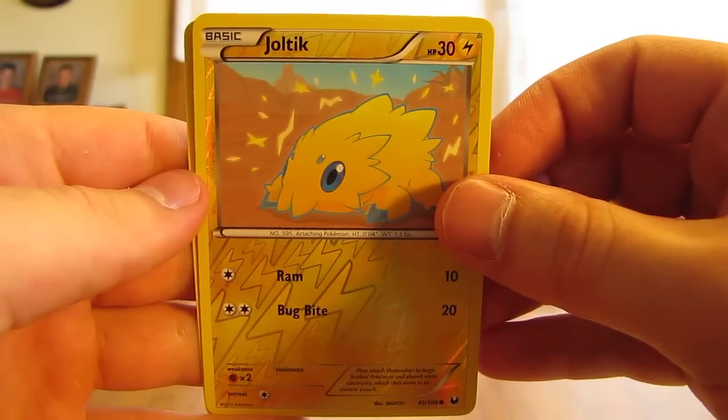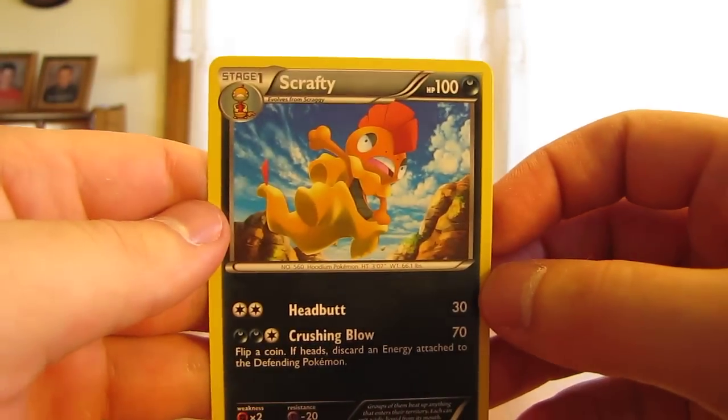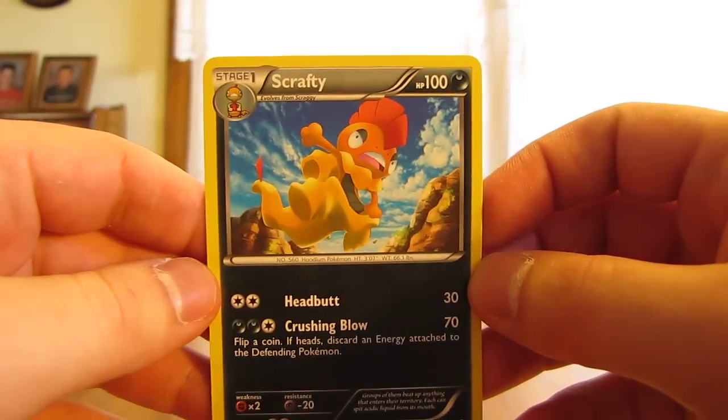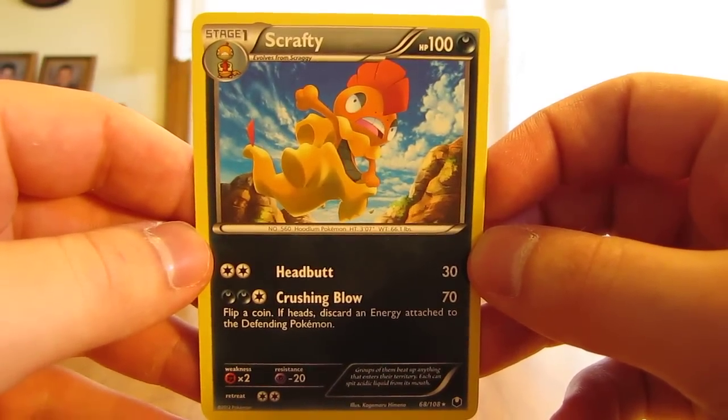And the rare in the pack — hoping for something good here. Ooh, a Scrafty! So Scrafty is on the front of the pack, and I get a Scrafty as the rare. Overall, better than average pulls — I did get that one holo card out of the two packs.